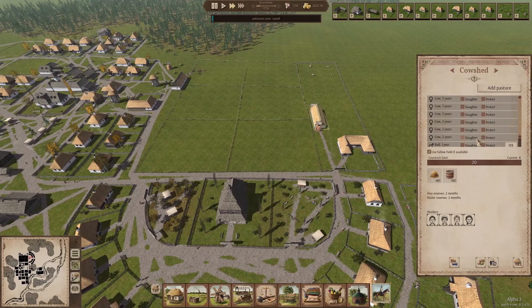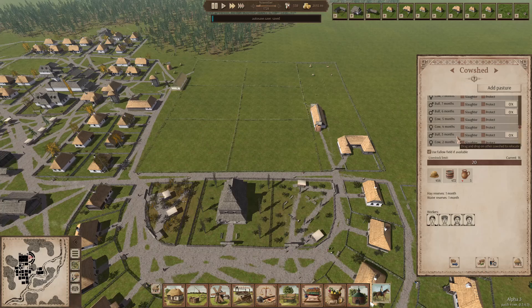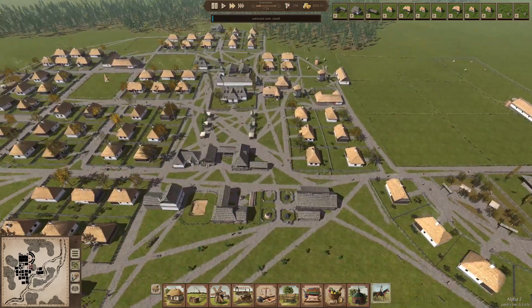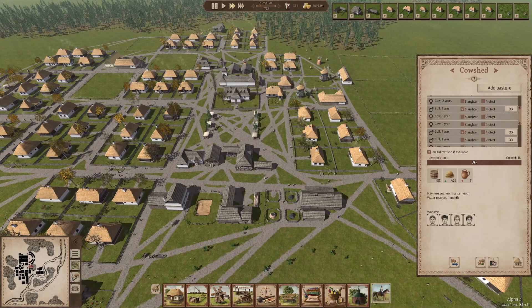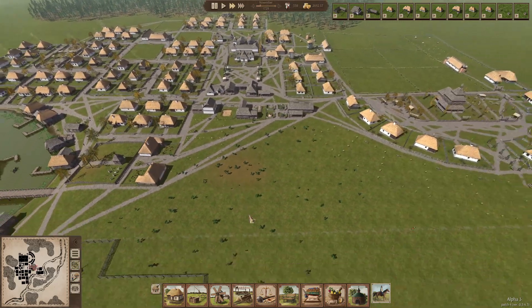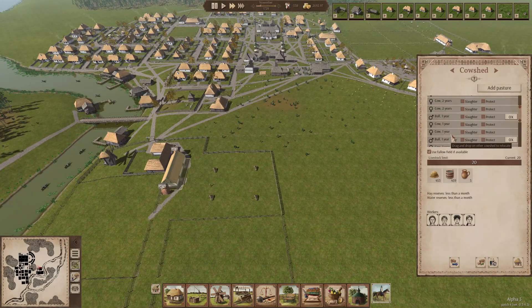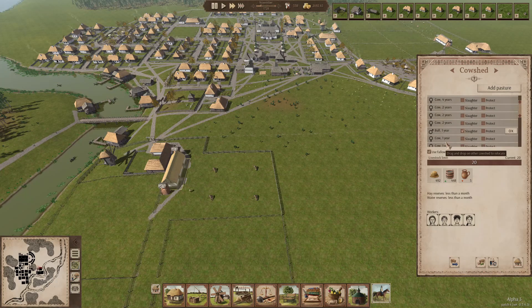In the meantime, let's check our cowsheds if we have any animals to slaughter. Yeah, one bull - that's just one, so that's good. We have three one-year-olds, so two can be slaughtered. That'll produce some meat for us. We have more one-year-old bulls, so let's slaughter a few. Just keep the latest one.